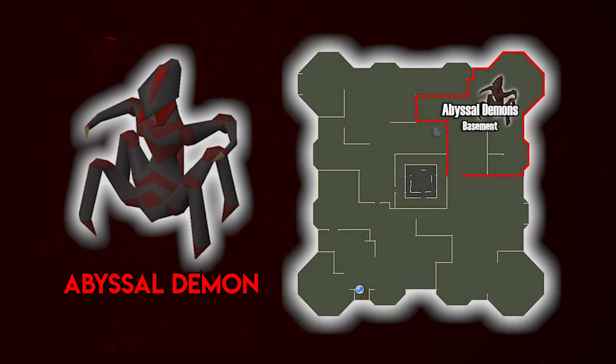If you are not looking for very fast XP with the Abyssal Demons, you're going to want to kill them in the Slayer Tower - preferably in the basement. In the basement you have to be on a Slayer task to kill the Abyssal Demons, so no one who isn't on a Slayer task can come down there and interrupt you. It's generally a little bit less populated.